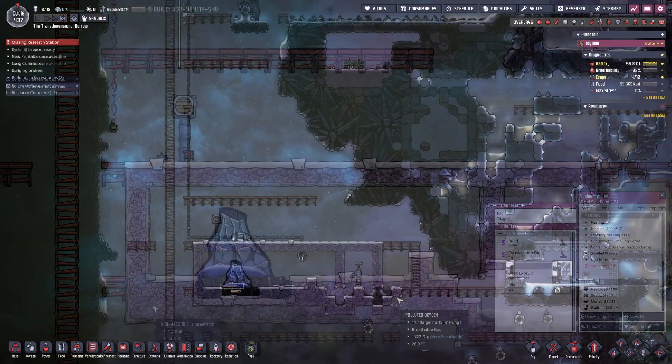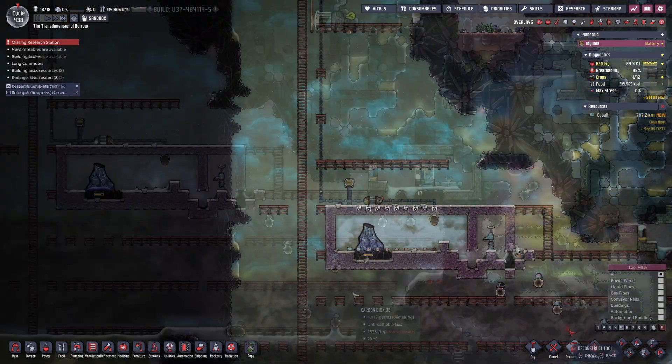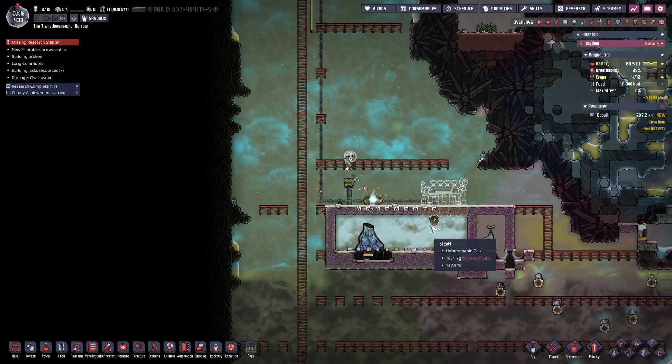As you can see we have a pool of liquid cobalt. We're going to add some salt water from a geyser just off screen, which will act as our cooling medium, turning to steam and leaving some salt behind.